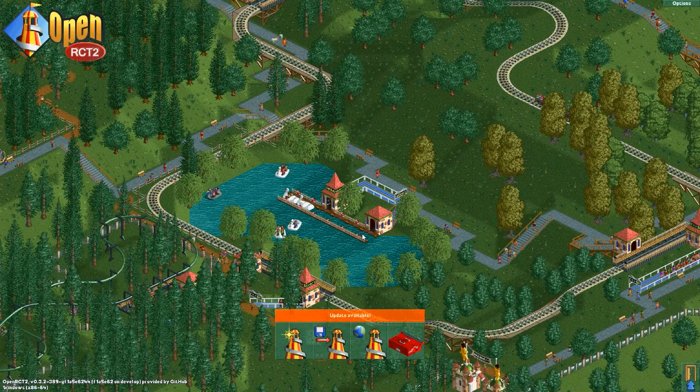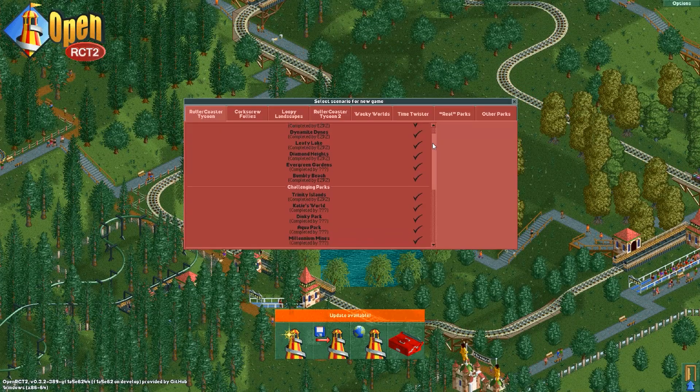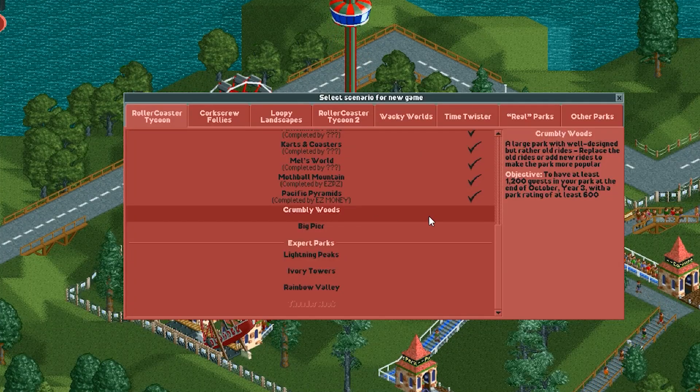Hello there! We're jumping back into Roller Coaster Tycoon 1 today. We've almost completed all of the scenarios — we only got a few left. So today it's Crumbly Woods. Here we go!